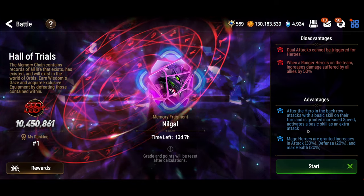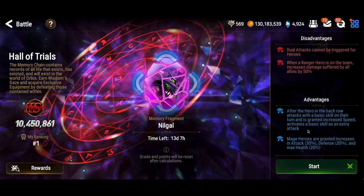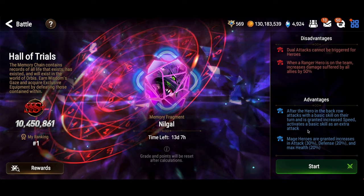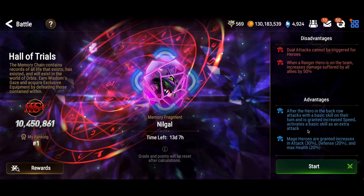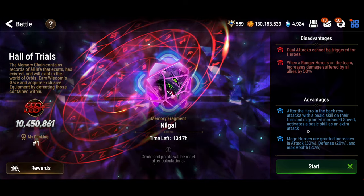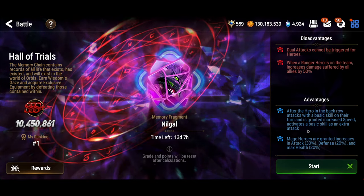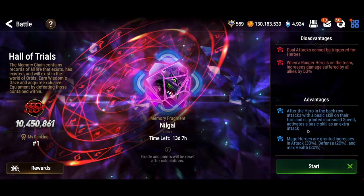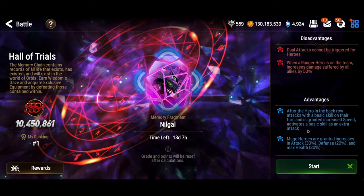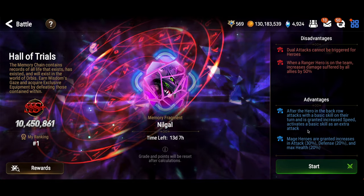There are three things missing from Nilgal that make a Dagger Sakaar run easy. First, dual attacks are key to racking up a high score - we need to get to 10 million points. Second, there's usually some mechanic for bonus damage, like 70% more damage, that doesn't exist here. Third, the bonus mechanic with the speed buff usually applies to the whole team, but they're only applying it to the back row unit. That combination makes getting Dagger Sakaar this time around very, very hard.